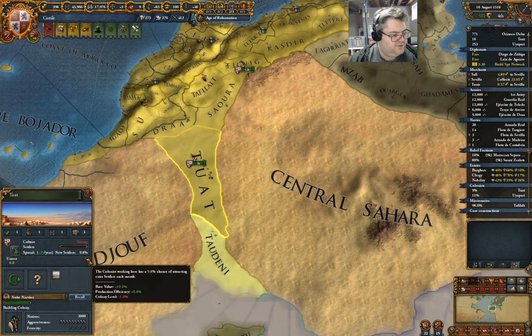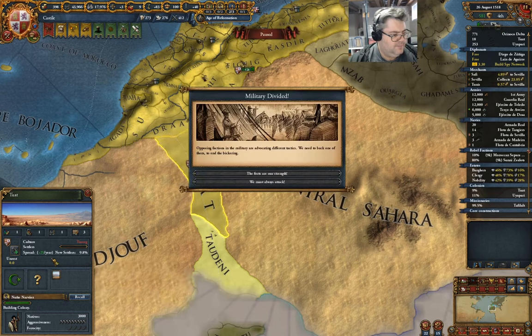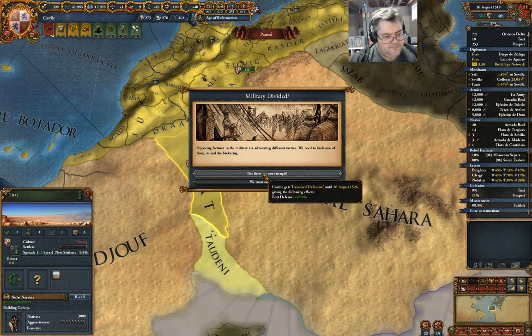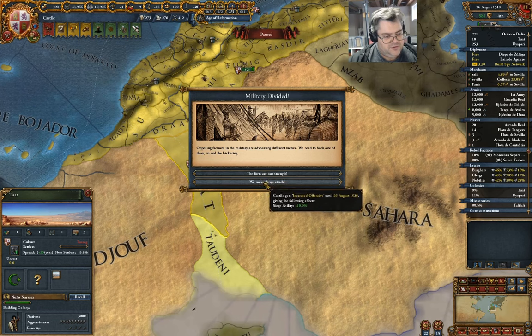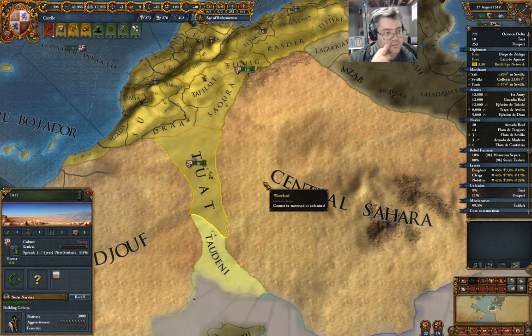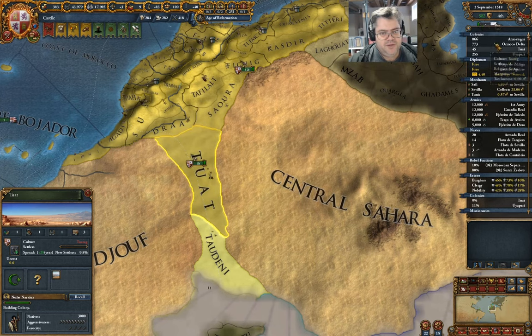How quickly is this going? Very slowly. We have 18 settlers there. Siege ability or fort defense? Siege ability. I don't have any particular reason why I picked that, I just did.